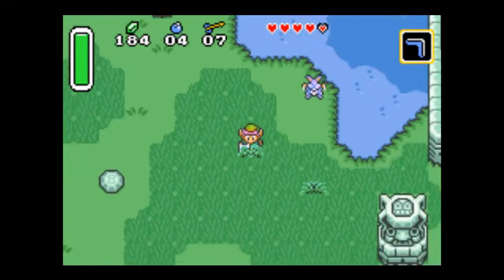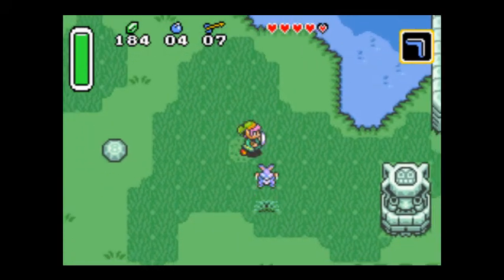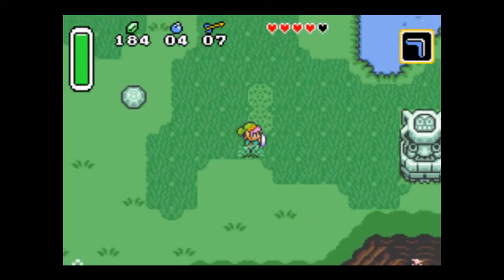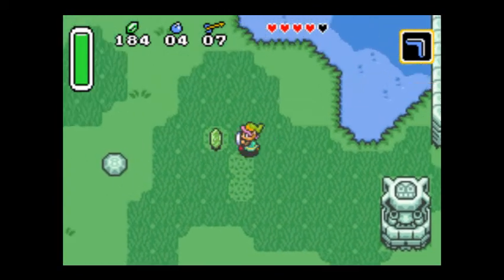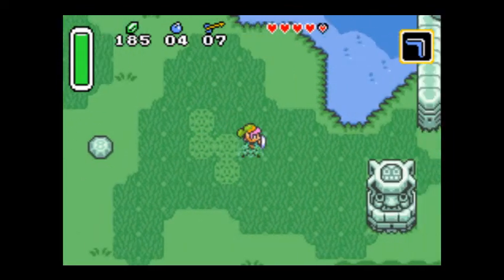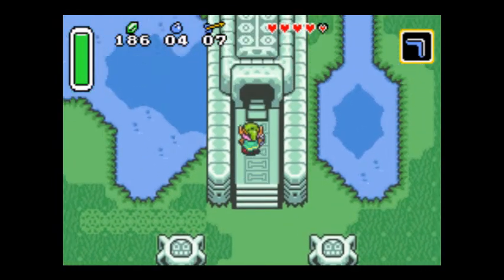I'm trying to see if I can find a rabbit. If you cut the grass under a rabbit while it's in the air, it'll fall to the ground and then I think it gives you a random item. There's a piece of heart over here also.